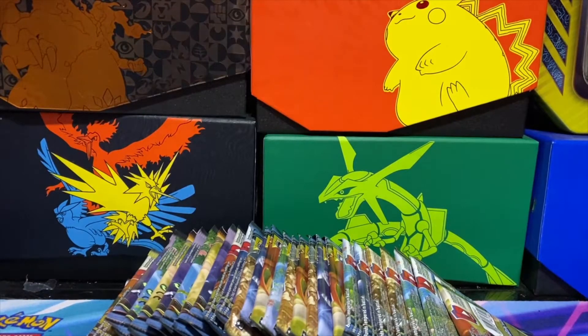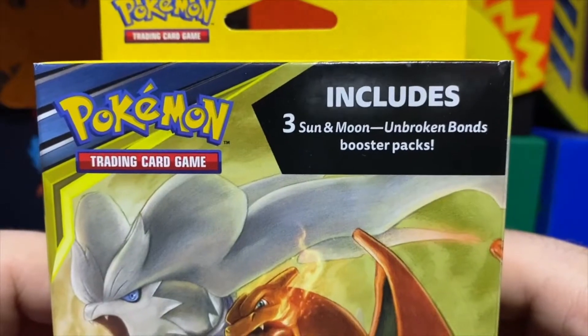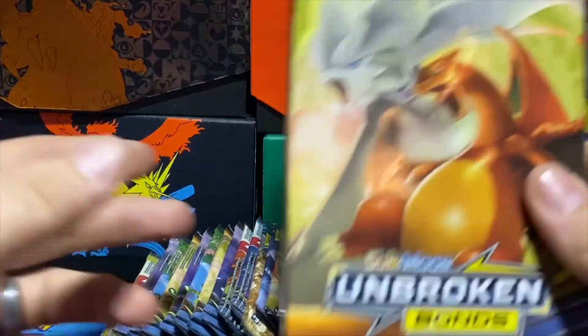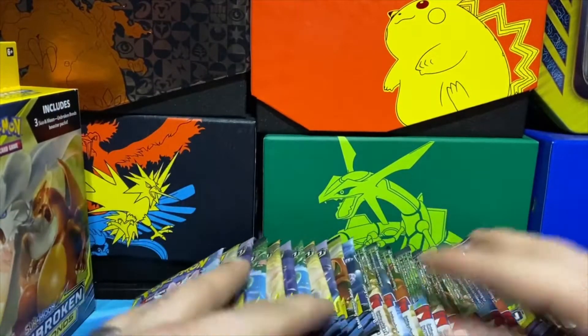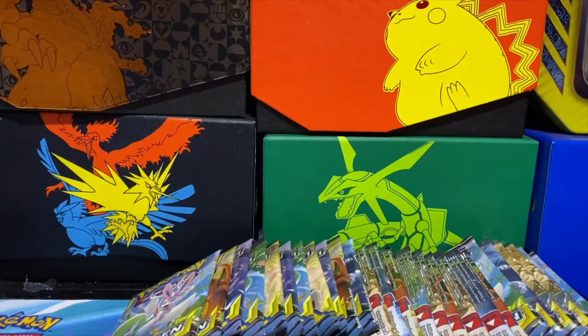Today's video is special because we're doing a booster box opening of Unbroken Bonds. These cards are hard to find, but I went to my store today and found these — each box contains three Unbroken Bonds booster packs. We bought 10 of them, which is six packs short of a full booster box. They were marked at a dollar each, so I paid ten dollars total. Go get these boxes if you see them — I don't know if it's happening at every Walmart or just mine.